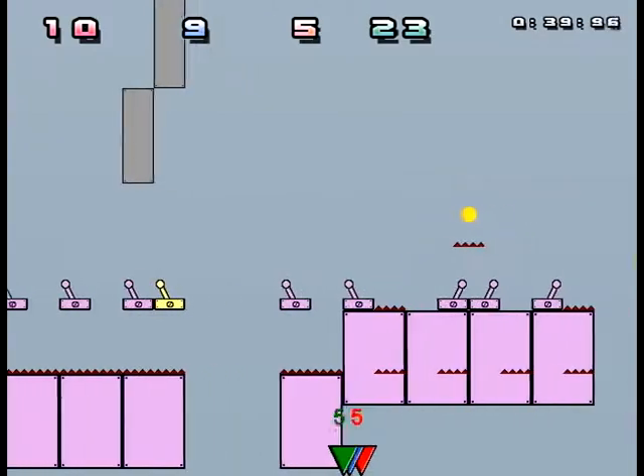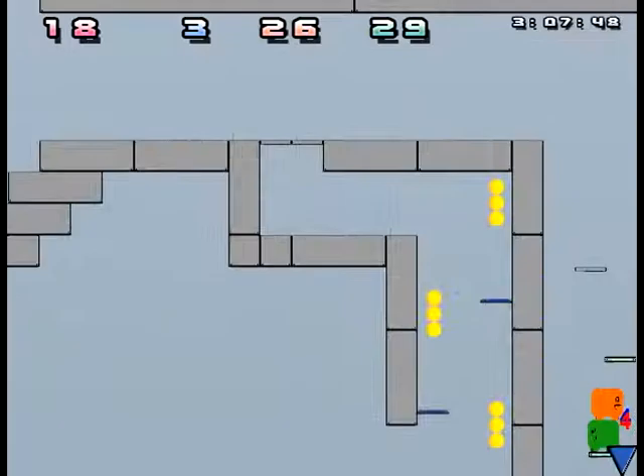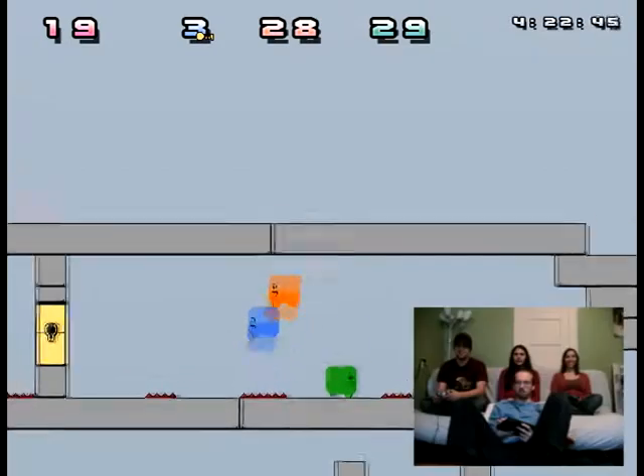If all the players die at once, the whole group of players is sent back to the last checkpoint. This creates a loop that has players start at one point, branch out on their own desires, and then come back to the same point. Steve, you pushed me into the spikes.